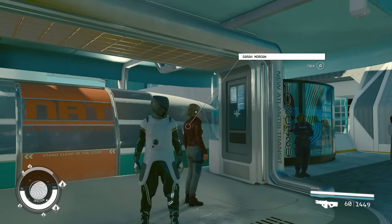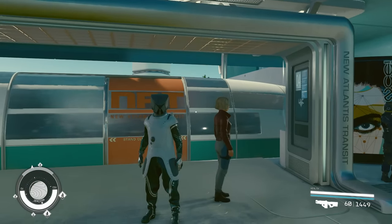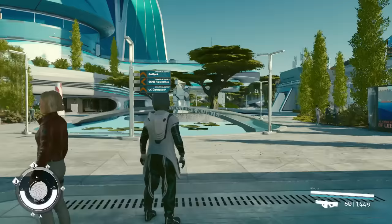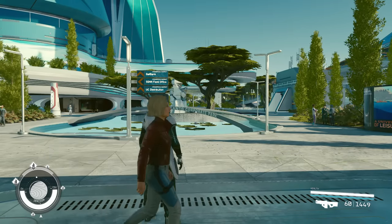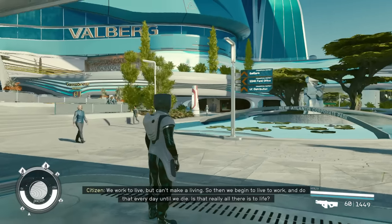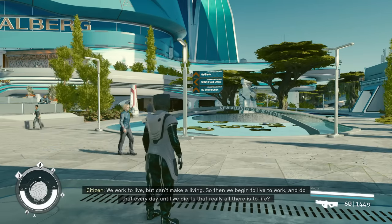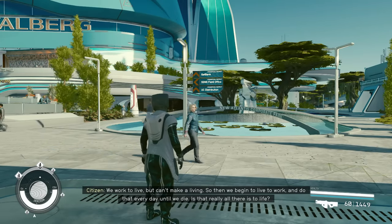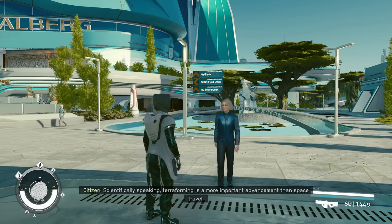Hey, what's going on everyone. I appreciate y'all coming here and checking out this Starfield video. This one I'm going to be showing y'all an insane credit glitch. This is going to be a faster method on doing the chest glitch that's at New Atlantis, and I'm also going to be showing y'all how to farm this chest. There's at least 72,000 credits in this chest every time you go to loot it, and there could be more if you purchase a ship or something from the vendor.